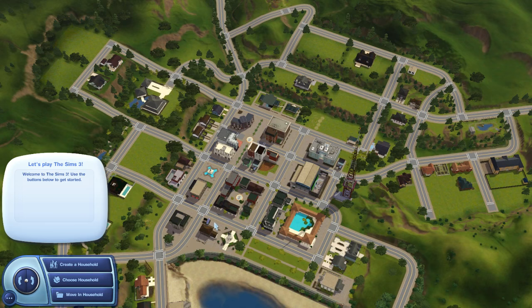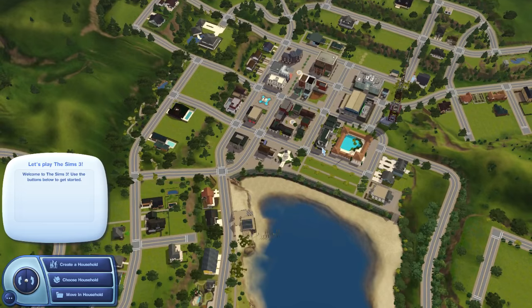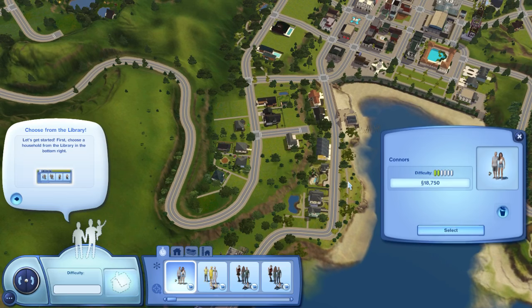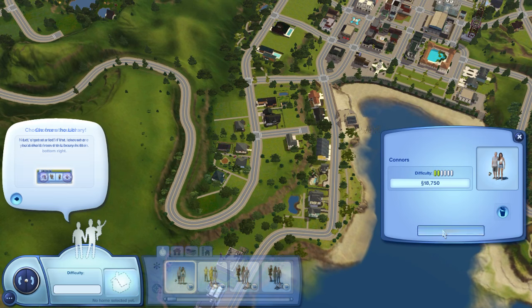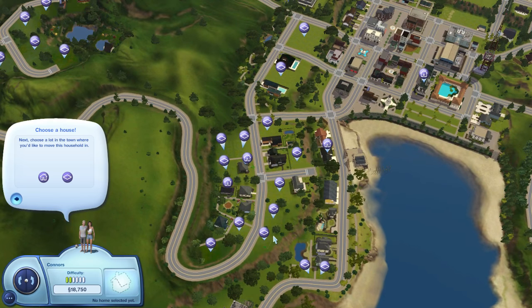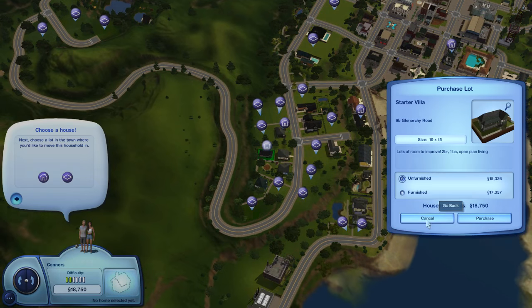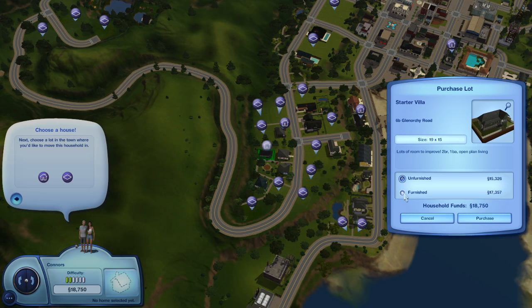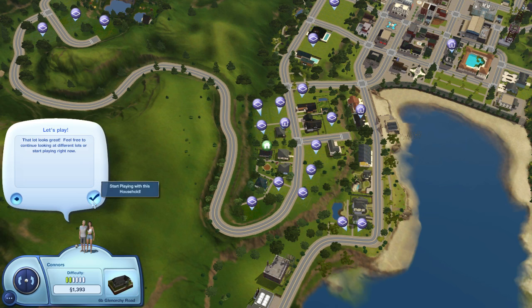This world has been sitting in my folder forever but I've never played here. We're going to move in our household — hopefully they can afford the house. Here we have the Connors family — well technically the Connors and Richie family. Eventually when they get married they'll all be the Connors. They can afford it! I did go in and already furnished it so we're going to purchase this house furnished. This is the cutest little neighborhood — I cannot wait to show you. They have a thousand simoleons left.